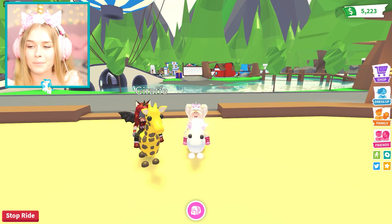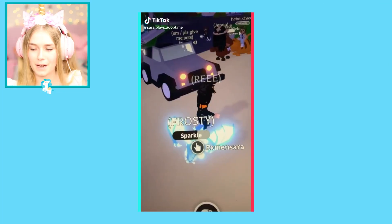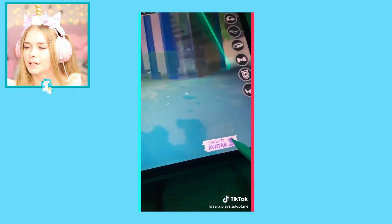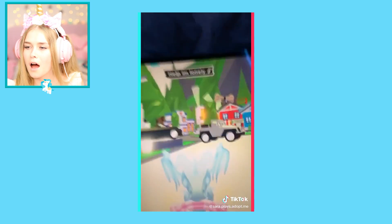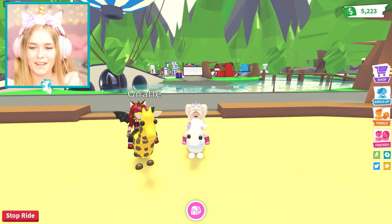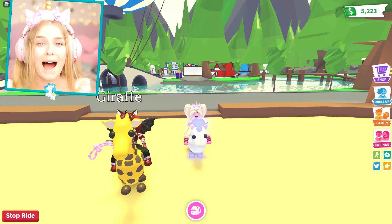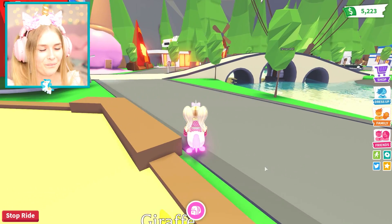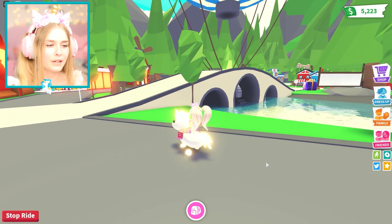Let's move on to the next TikTok. What are they doing? Oh my god, did you see that? So basically what I think they did was: they put out a pet, made the pet grab a toy, then went to hide. Apparently if you go to dress up and dress up your pet, you can literally spy on everyone around you without actually being there. We need to try this right now!